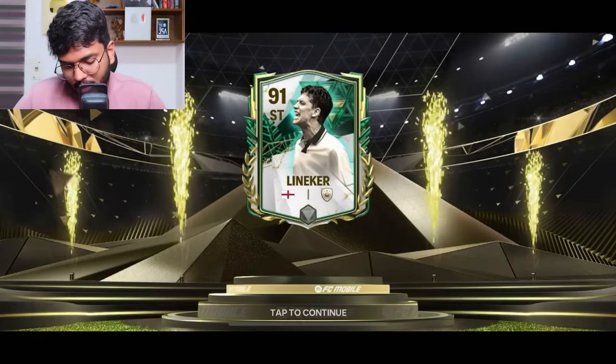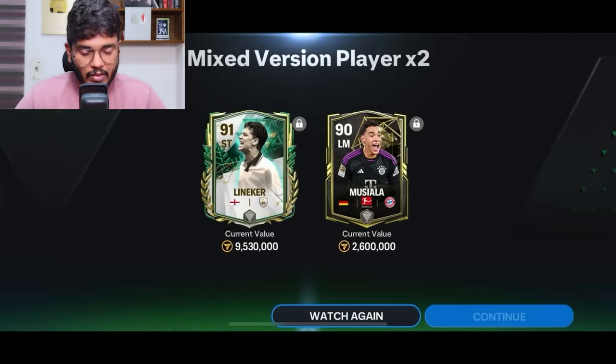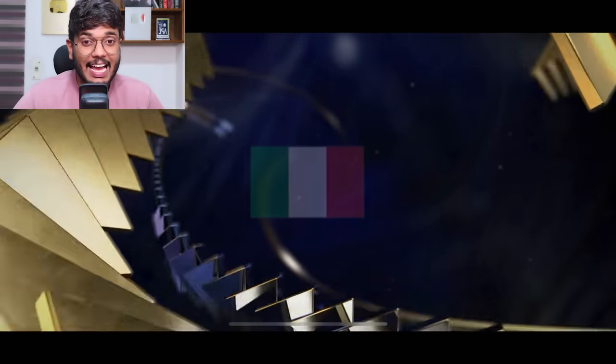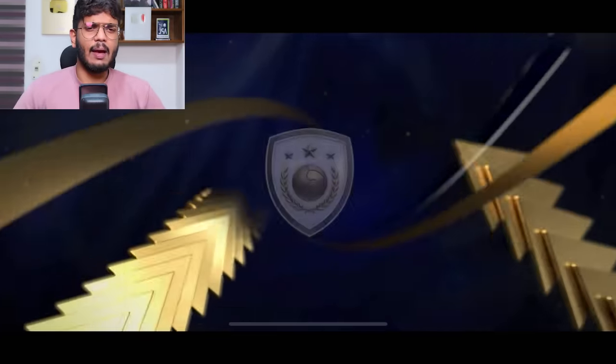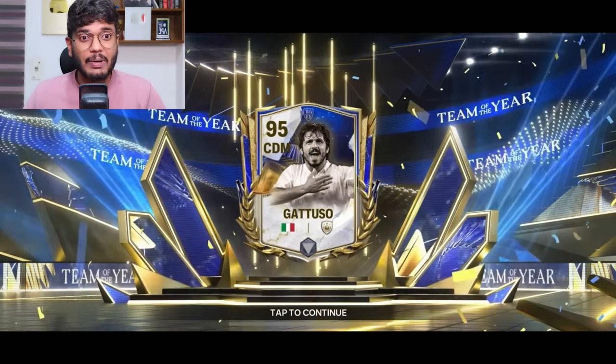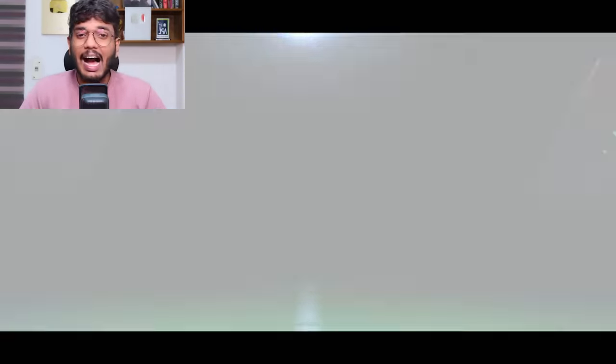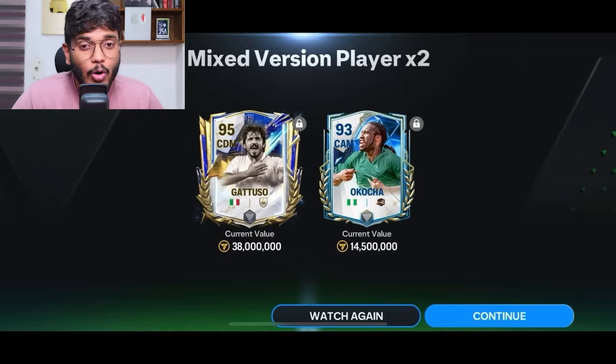We also got Jamal Musiala - a terrible pack. The final exchange on this account - I overpaid a lot. It's Italy CDM - that's Gattuso! Gattuso is definitely not so bad compared to all the previous packs. That's the first dub of the day! We also got Ococha. This is the best pack we've had so far.